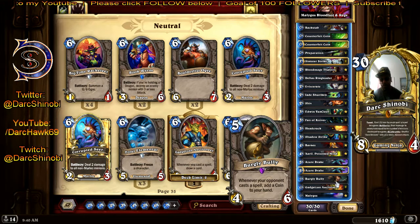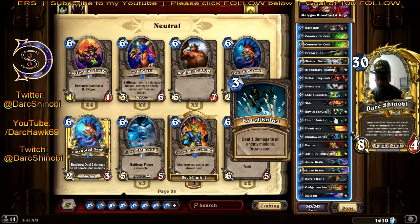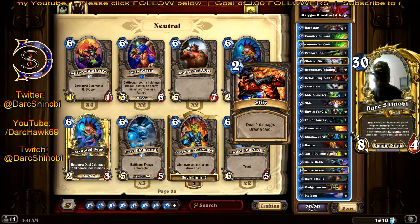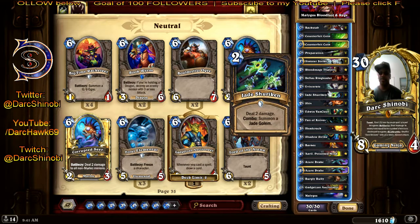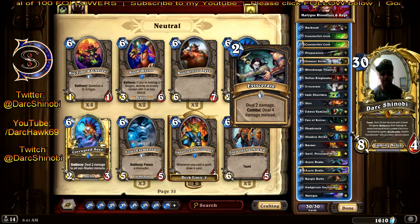There's been so many times going up against freeze mages where they've got me down to like four health and they think I'm worried. Turn eight — use a Counterfeit Coin, bring out Malygos, Preparation, Sinister Strike, Preparation, and the one that does four damage. Bust out one of those on turn eight, and hopefully you've done some damage in trading.